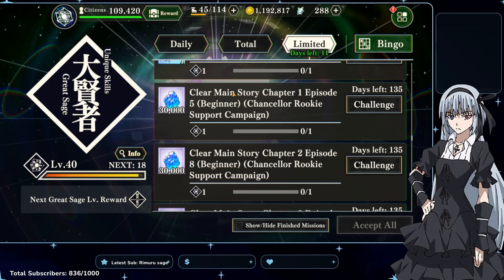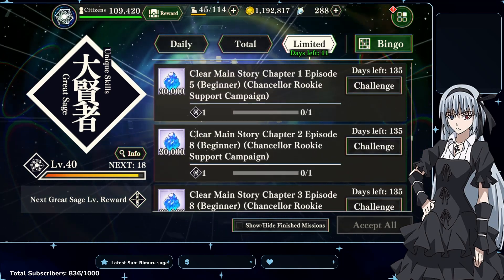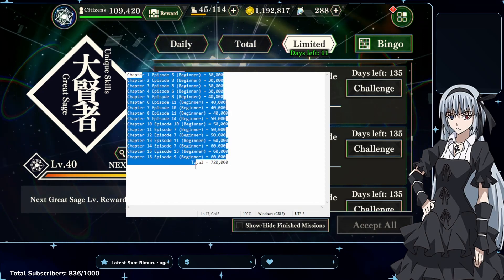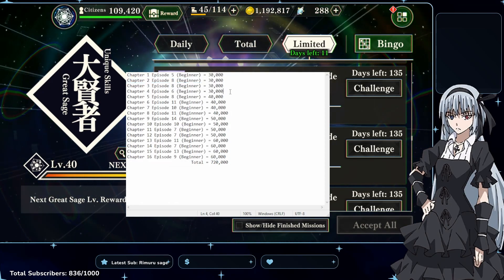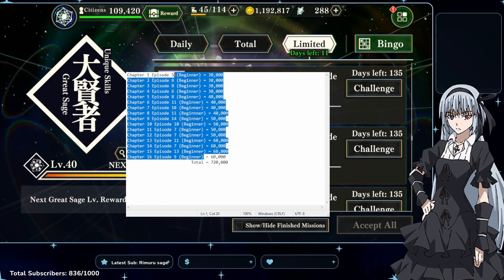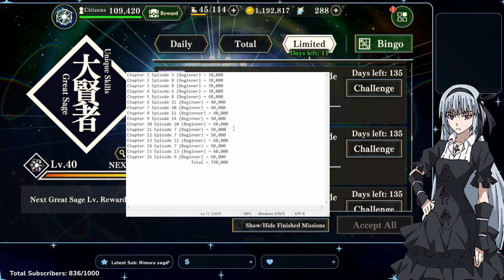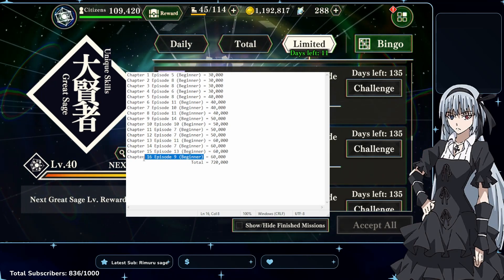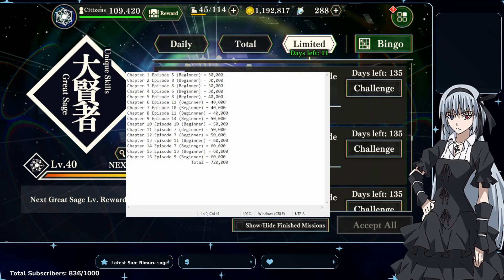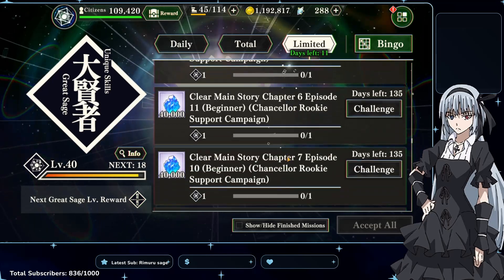Here we have these main story missions and they give flashback crystals. I have this notepad where I've listed all the missions available — 16 in total. Chapters one through four give you 30,000 each, giving you 720,000 flashback crystals total. This is beginner difficulty so it should be relatively easy. In total, if you complete all of it and don't spend any, you'll get 720,000 flashback crystals, and you have about four and a half months to clear it.